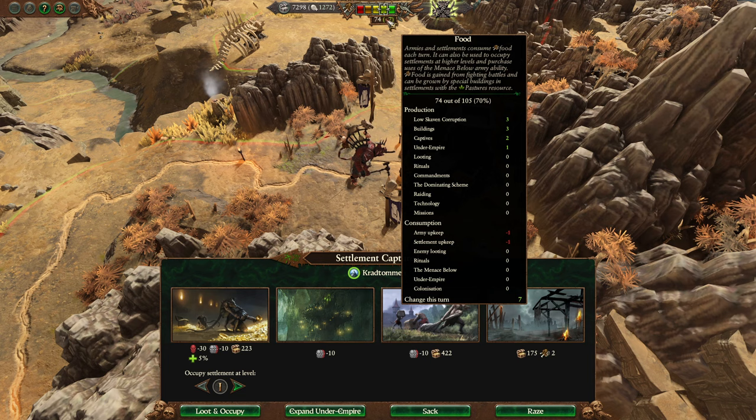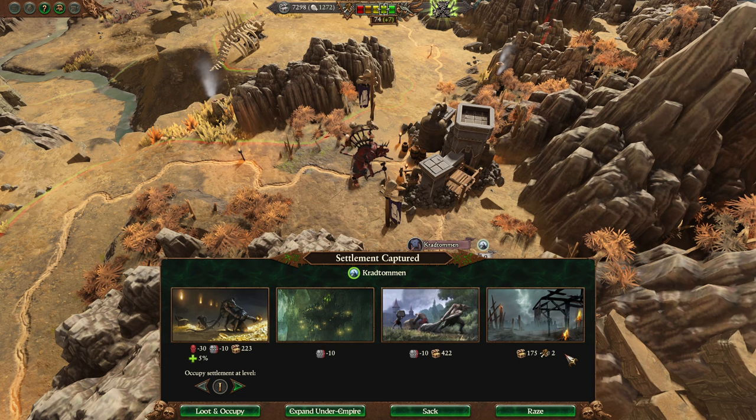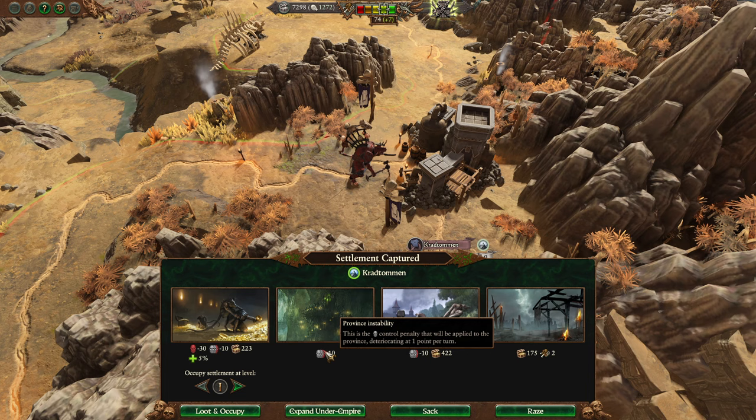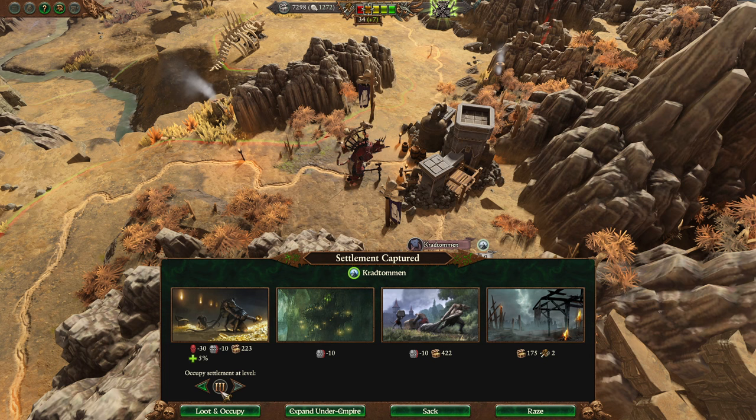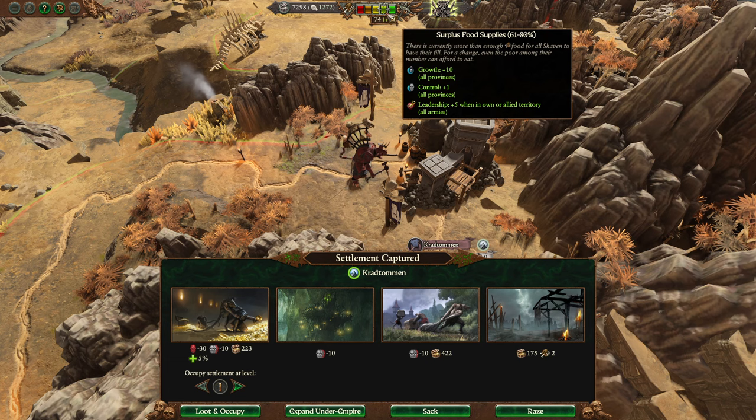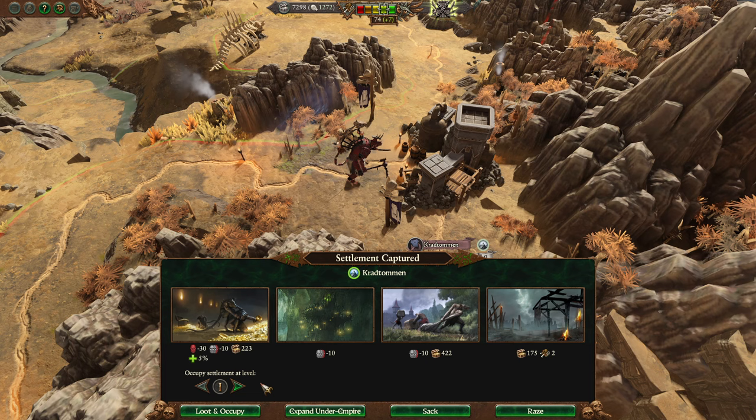Be aware that using Menace Below can quickly deplete your food supply, but it gives a nice boost in battles. You start with a default amount and that can go up through tech. After winning a battle, you get some interesting post-battle options: you can raise the settlement for food, sack it for normal resources, expand the Under Empire, or occupy the settlement. By paying 20 food per settlement level, you can get it up to a level three occupation immediately. It will drop you into a food shortage, but it allows the Skaven to expand very quickly.